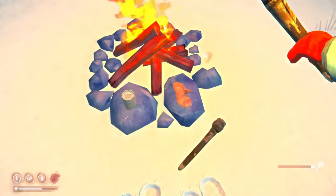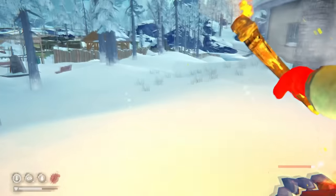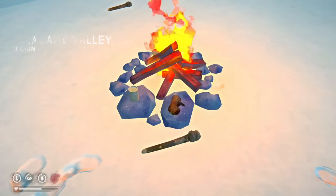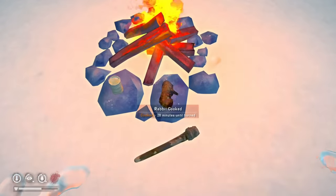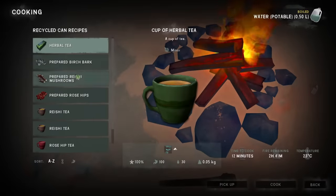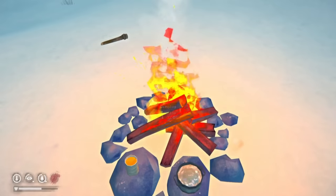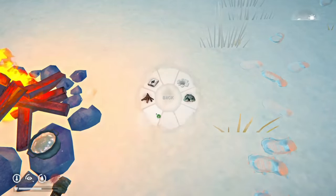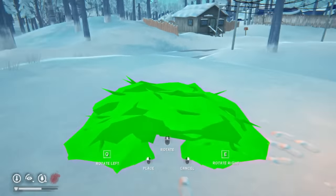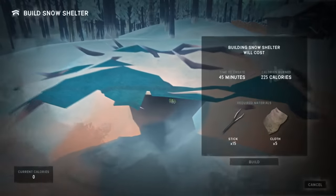Hell yeah, we can throw on some water, throw on some rabbit meat, and now I can go grab the cloth to create the shelter. We've collected it just in time for our rabbit meat to be cooked up, so let me grab that and our water. Now I can cook up some more birchbark tea and a big pot of water. Let's get the snow shelter as close to the fire as possible.